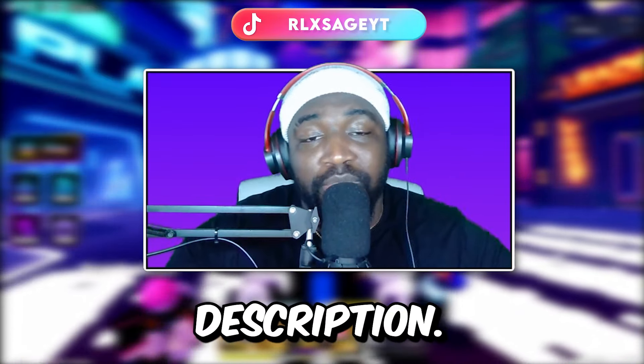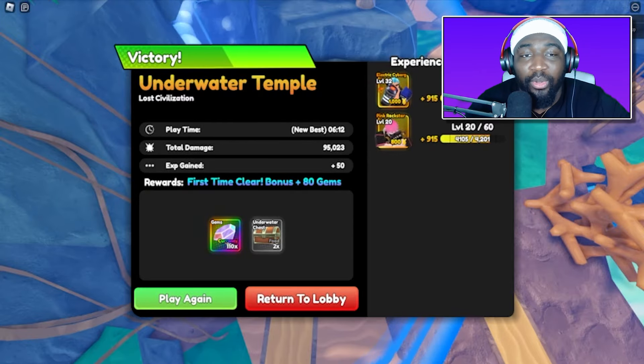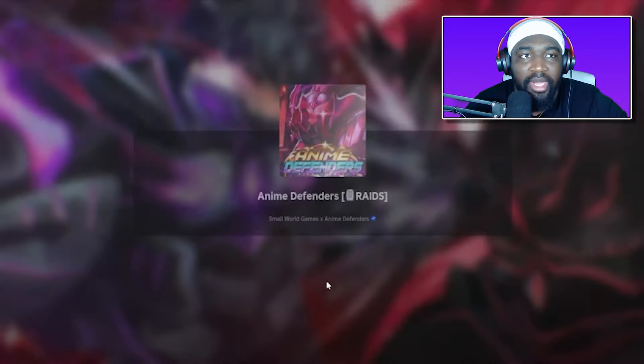We're on wave 11 and it's time to stop farming. These guys aren't dying fast enough. Time to upgrade Frankie — do your thing. Let's also place Naruto to get him some levels. Seems like we've got this handled.